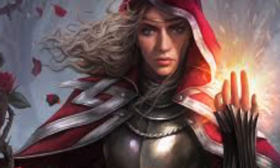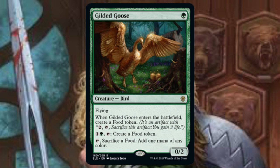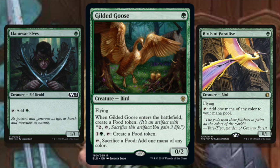Moving to green — first up is Gilded Goose, and people are really excited about this card but I don't know why. For one green mana you get a 0/2 Bird with flying. When it enters, create a Food token. Pay two and tap to create a Food token; tap and sacrifice a Food to get one mana of any color. In cube, you'll play it on turn one, eat the food token on turn two, and then on turn three when the ramp deck wants to push, you have to pay two and tap to make another food token — that doesn't feel great. I'd rather have literally any of the current one-mana dorks. You're a Goose, not a Birds of Paradise.